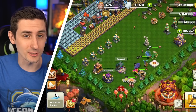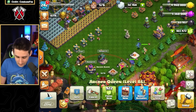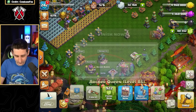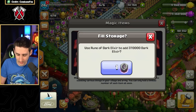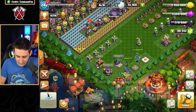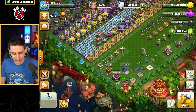Now that I've used all my resources, it's finally time to start using my gems directly. We want to upgrade the Queen — it'll cost 4,000 remaining Dark Elixir. Let's use 4,000 gems to finish the Queen. Now we'll use a magic item to fill up the Dark Elixir, and get the Queen to level 88 — finish her with the book. And we're at level 85 again.